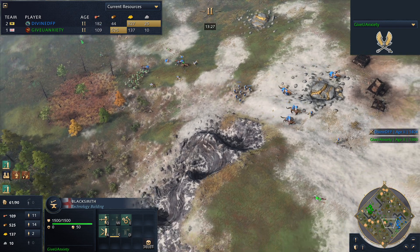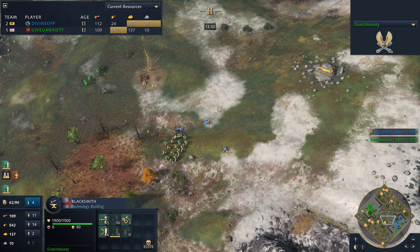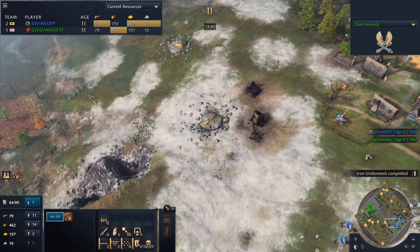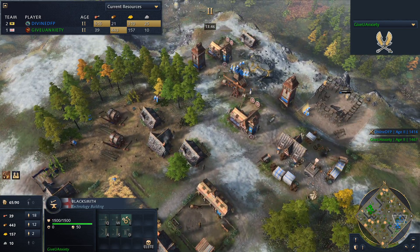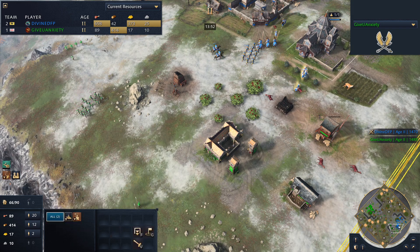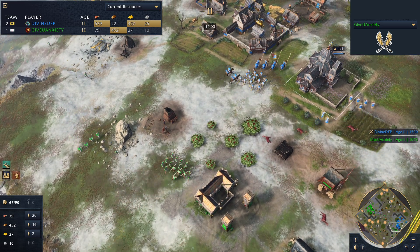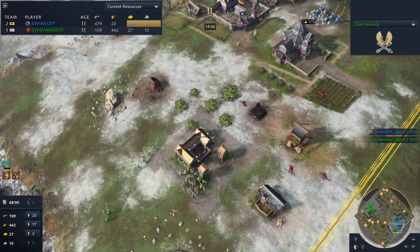Longbows getting some good damage — Divine not able to clear this up entirely and the villagers are idle. GiveYouAnxiety actually pushes forward to get an outpost up, because the English 'network of castles' bonus is something he's been missing out on quite a lot. Now with iron undermesh coming in, maybe he feels more optimistic about taking fights. The blacksmith goes down for Divine — needed that a lot earlier, but better late than never. Divine now has access to the deer and food. GiveYouAnxiety pressuring again at 14 minutes — picks off an archer, a nice pick.